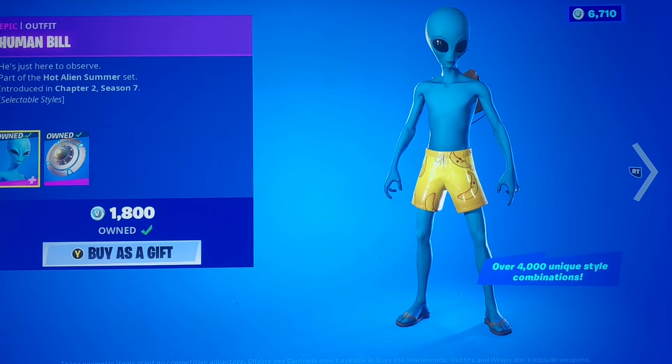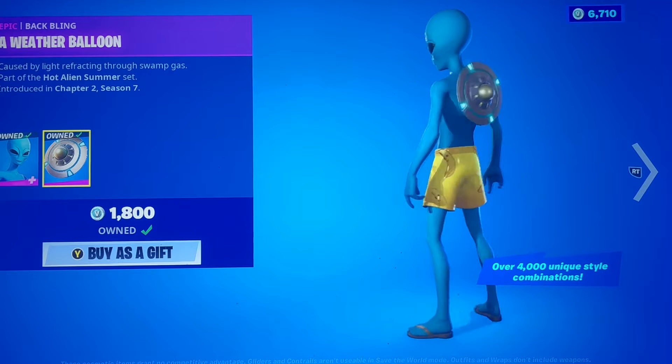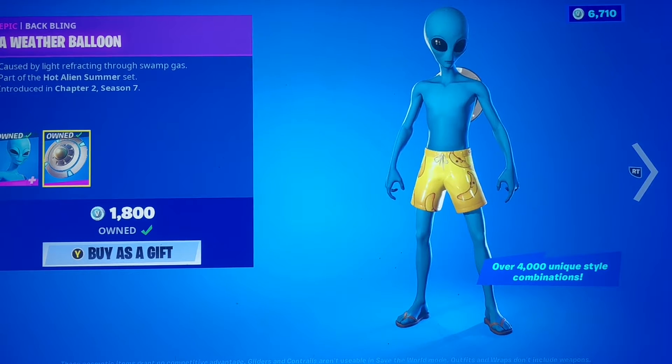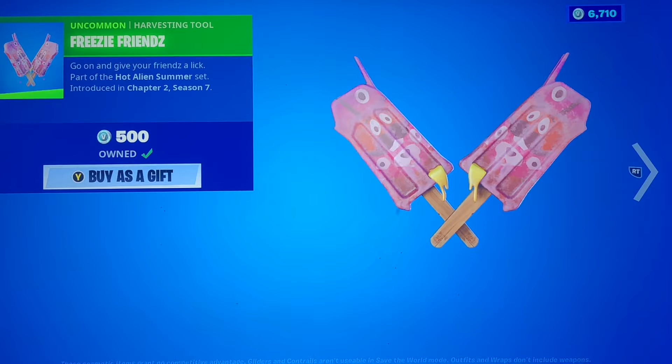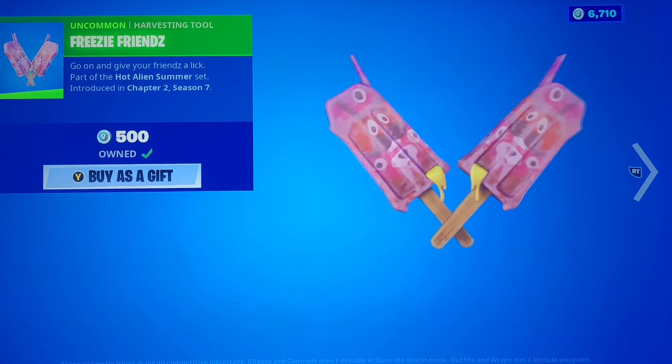I don't know if they're doing summer stuff, but at least they put him in the shop. So we got Human Bill with the Weather Balloon back bling. He's got a bunch of different styles — just the basics, you can switch different clothes, give him glasses, a hat. So it's one of those skins. We got the Freezy Friends pickaxe, this one I personally like. We got Dirt Burger on the bottom there, it's hard to really make out, but I'm assuming that's why there's cheese-looking stuff coming off on the bottom. And we got Koton Leader, Tomato Head, and the Llama on top.